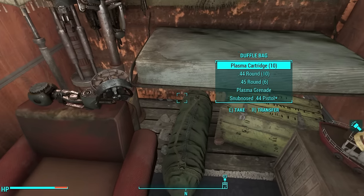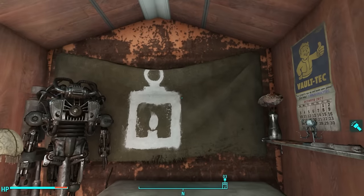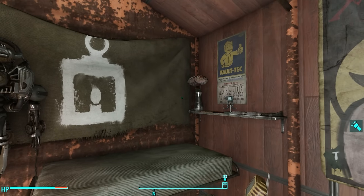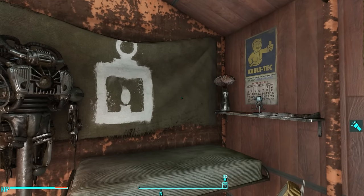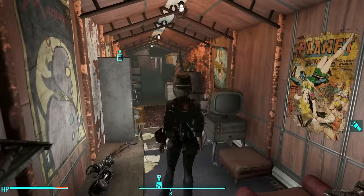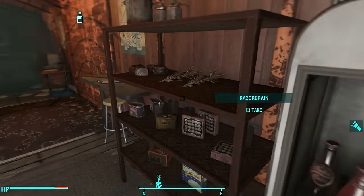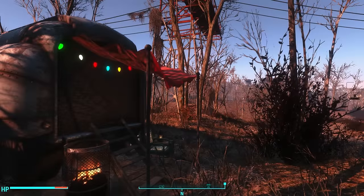It comes complete with a duffel bag filled with all sorts of goodies, some robot scrap, and a railroad flag. Not sure how the owner of this boxcar could have known the railroad — well, it was 2277, and the bombs dropped in 2077, so maybe he was a fan of the railroad. Sadly, you can't build anything here — it's not like the last mod where you could actually decorate it yourself, but it is decorated well and it has all of the necessities for somebody who needs their own player home.